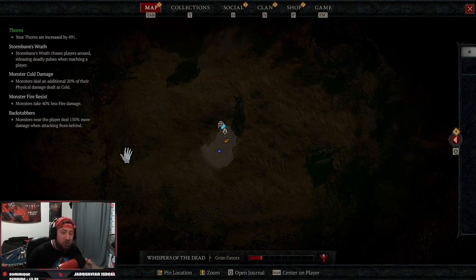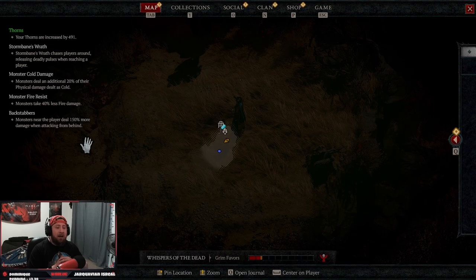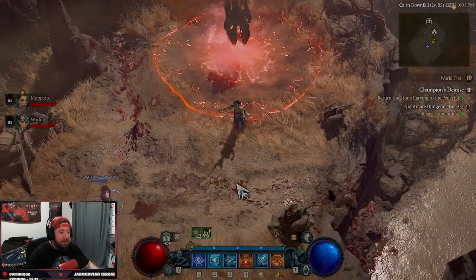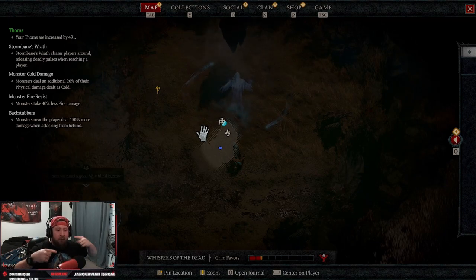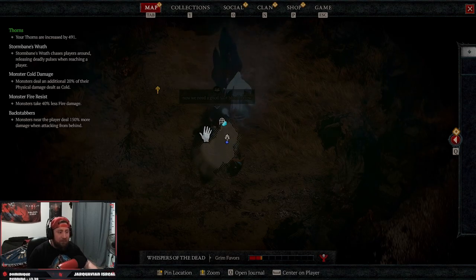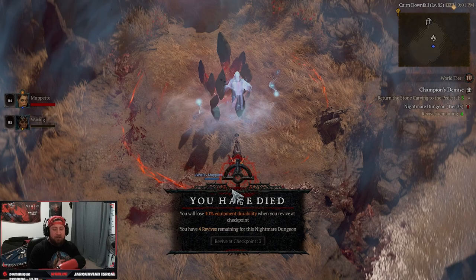I encourage you guys that when you're doing this, you're going to want to get really good affixes on your nightmare sigils — for example, gold find, magic item find, or something like that. That way you can just farm it over and over and over again. You really want to get some good affixes. The Storm Vein's Wrath here really isn't that bad for this dungeon.